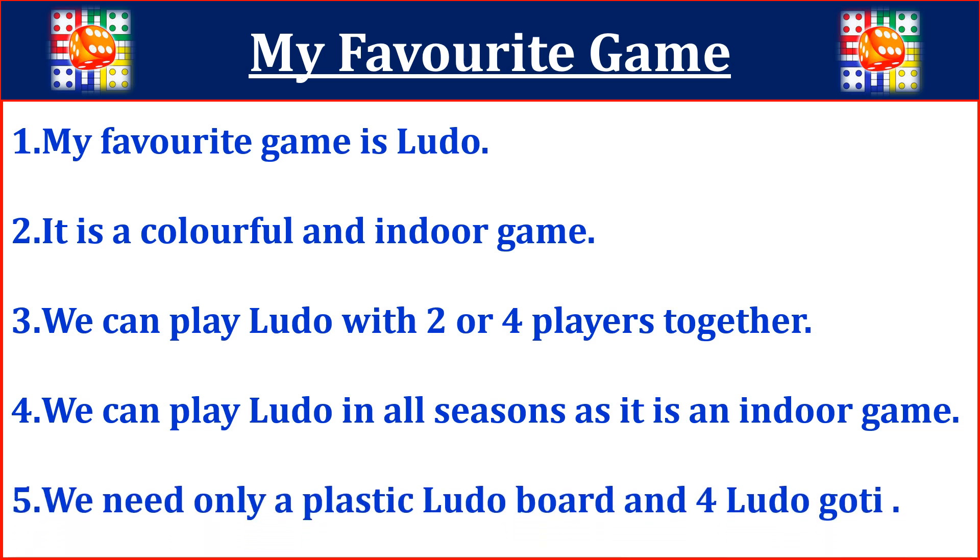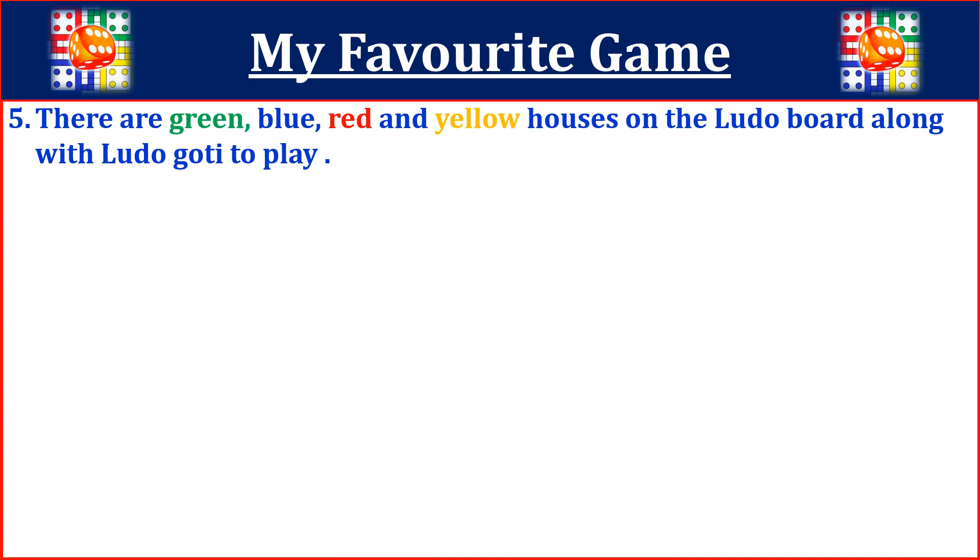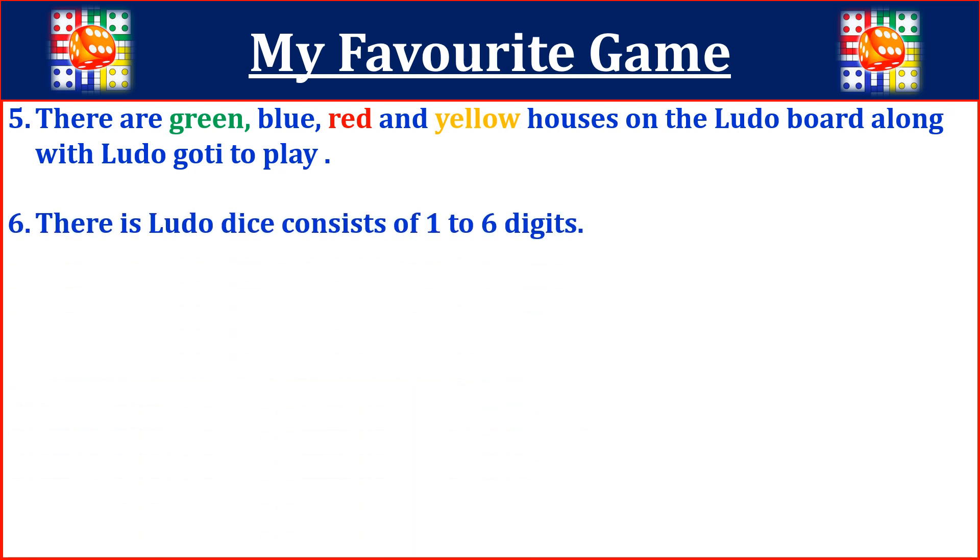We need only a plastic Ludo board and four Ludo Gotti. There are green, blue, red and yellow houses on the Ludo board along with Ludo Gotti to play. There is a Ludo dice consisting of one to six digits.